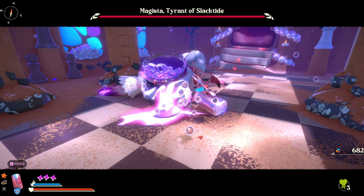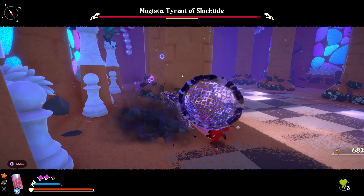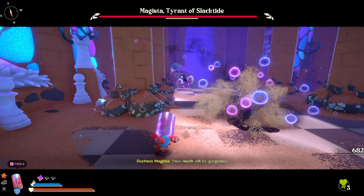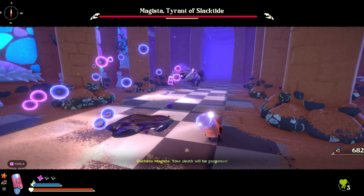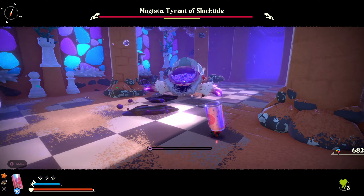Hello everyone. In this video I'll be giving you a boss guide for Magista, Tyrant of Slactide in Another Crab's Treasure. This boss is going to be very important that you parry it. Parrying is not the easiest thing in the world, but in Another Crab's Treasure it actually works pretty well.